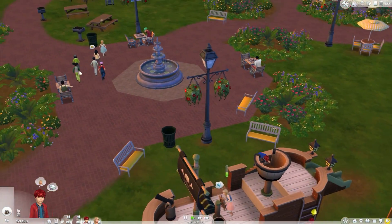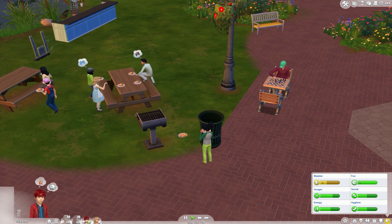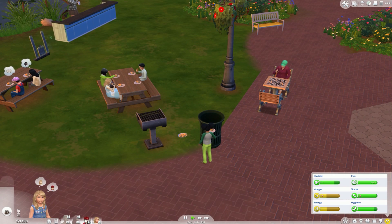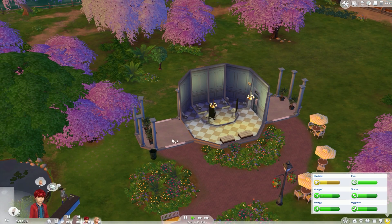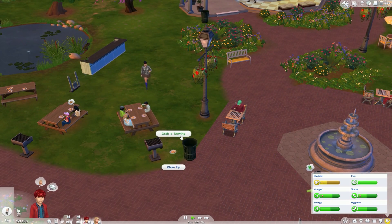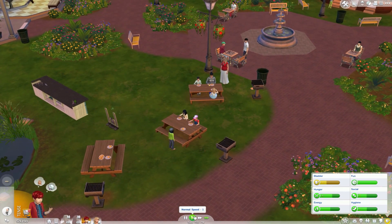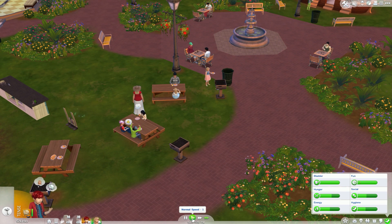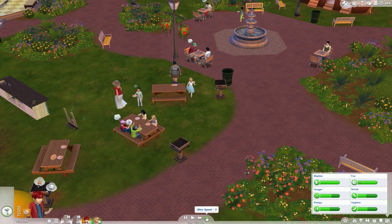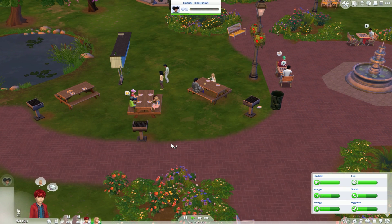All of the other kids are jogging over here — oh, that's why, because there's food over here of course. Hazel is getting a little bit hungry, so let her have a serving of that. Then Sebastian needs to use the bathroom, so I'm gonna have him go and do that and then he can get a serving of these hamburgers as well. When you're a kid you can't do anything — you can't even paint, I don't even know what that's all about. Hopefully when Sebastian grows up tomorrow he will be able to do a lot more things.